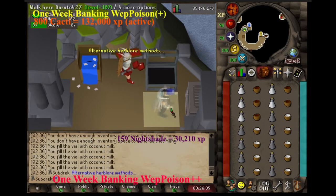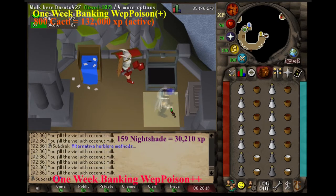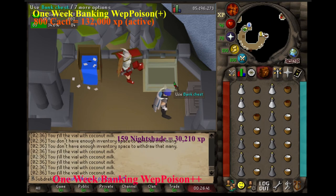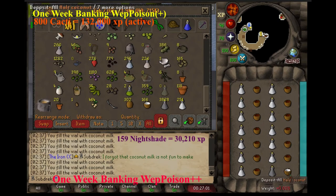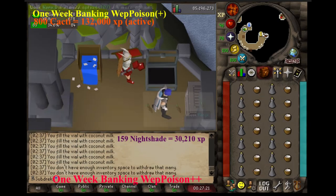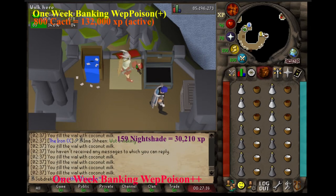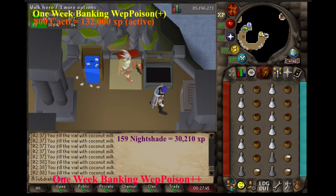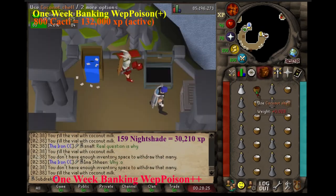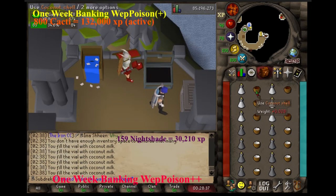I believe I'm going to finish making a few hundred coconut milks. These alternative methods include making weapon poison++ and weapon poison+. Weapon poison++ is the far more AFK and accessible of the two as it is higher XP yield, and the only real active ingredient to farm is the belladonna patch, which yields nightshade.